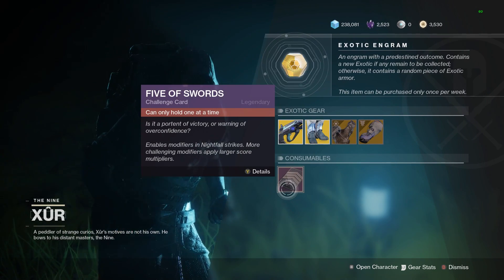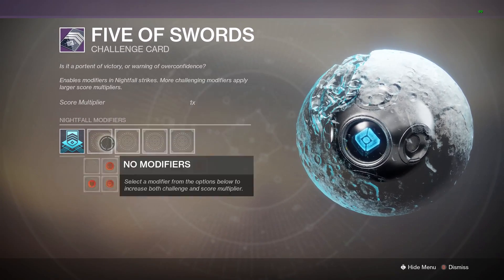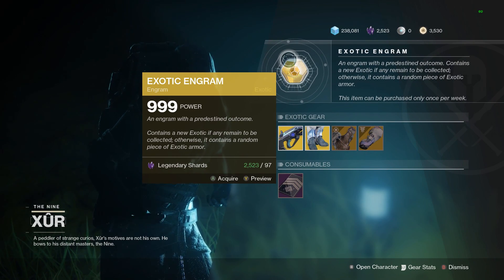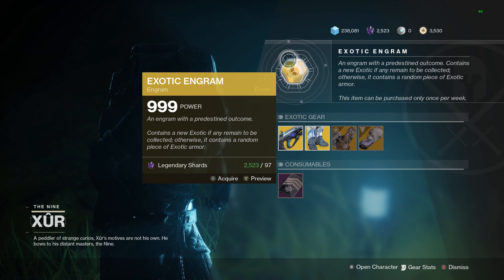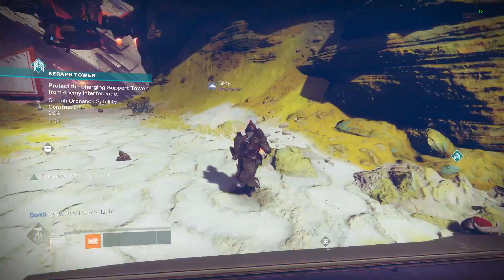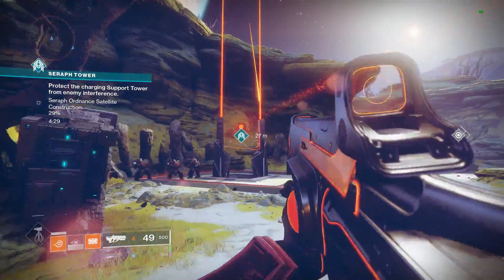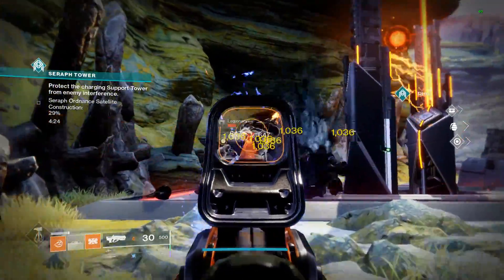He also carries the Nightfall card for your regular Nightfalls, and if you haven't done your Invitations of the Nine yet, he has those as well. In addition to his 4 known exotics, he has a Faded Engram that has a chance of giving you something you don't already have. It actually defaults to what you don't have first, and once you have everything, it gives you a re-roll of something you already have. I managed to get all 3 of this season's brand new exotics through Xur's Faded Engram on each of my characters each week so far.